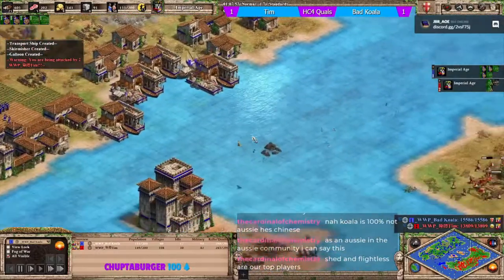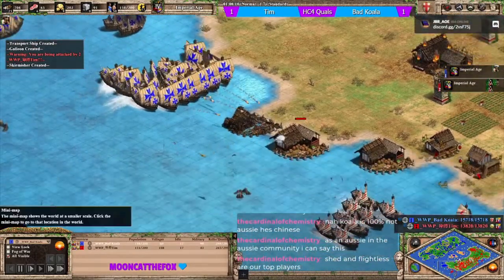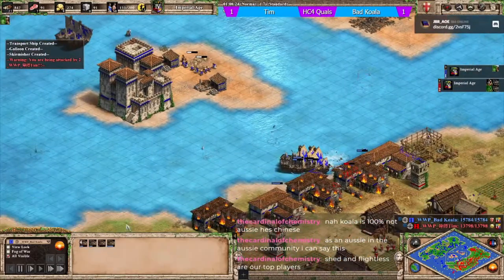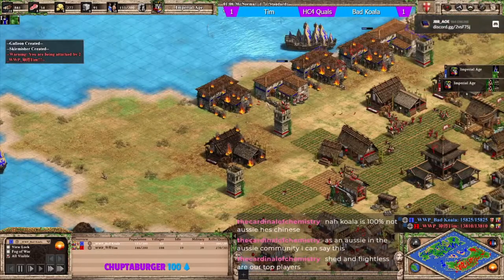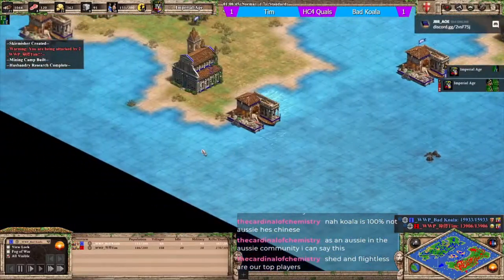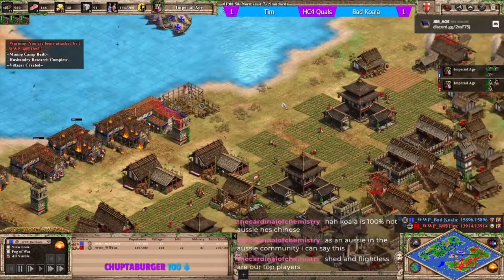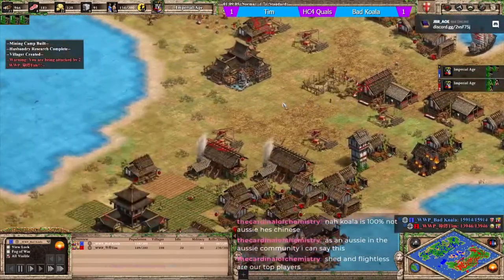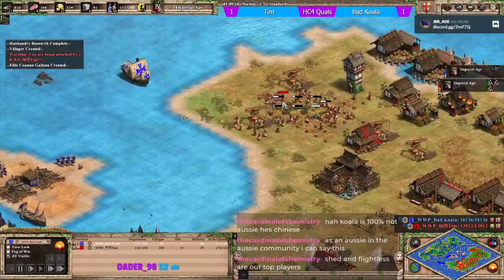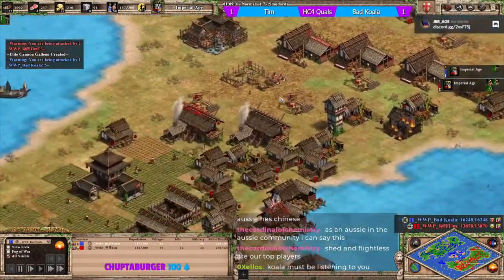All the barracks on koala's island have been cleaned up. Tim is also making light cavalry. Koala is just maintaining water control. He researched cannon galleon but hasn't made any - they would be perfect now as they clean up everything. He's got a 60 military lead but cannon galleons would be the ideal addition.